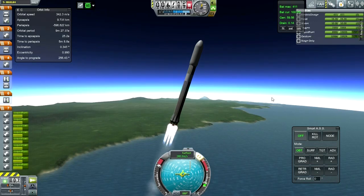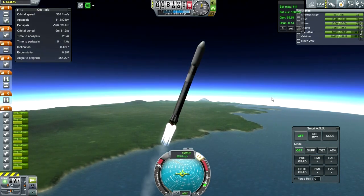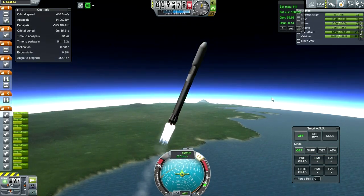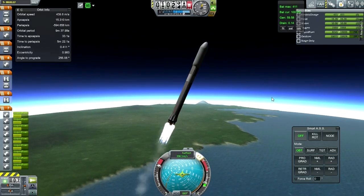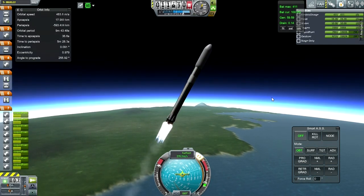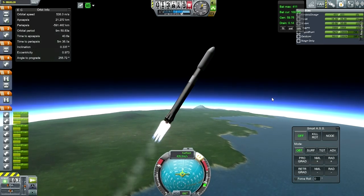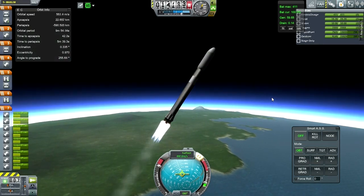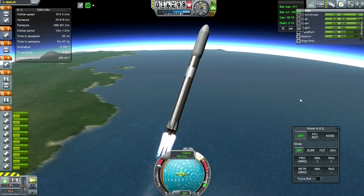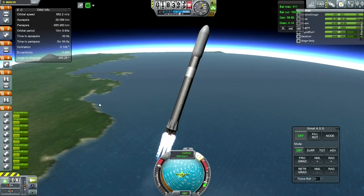I'm calling the one-stage version the Express, the two-stage version the Kerbin Express, and the three-stage version the Moon Express, but those aren't very good names. This one would technically be the Kerbin Express even though it's going to the moon. Maybe themes can be suggested - I'll come up with something. If you do have an idea go ahead and throw it out there. The rotation isn't too bad; the fins would have probably helped out and SAS is just not doing its full job on the roll.